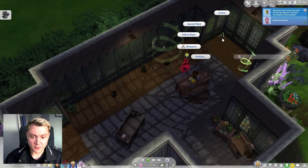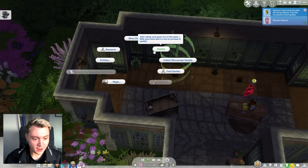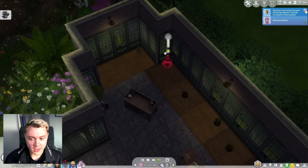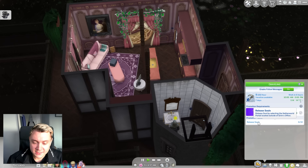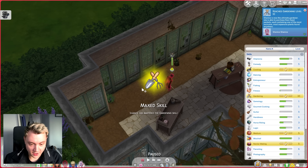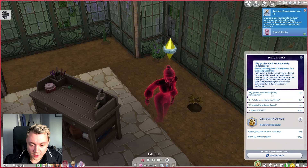Shanice's garden is going very well. We can evolve all of her plants. Although there is a glitch where plants do actually die rather randomly, so hopefully we won't have that. What's Chantelle's promotion requirement? She's just got to release 10 souls — that's quite easy. Oh, the funeral starts soon. Also, Shanice's maxed out the gardening skill. Pause. This is amazing. So we can now do the gardening aspiration thing, which is bask in gardening greatness.